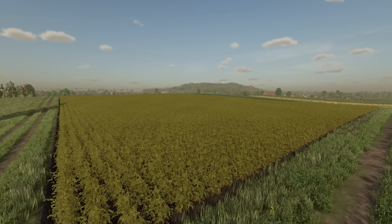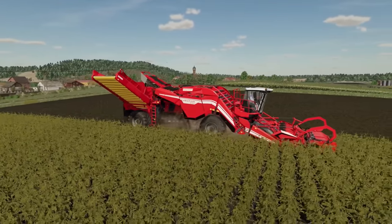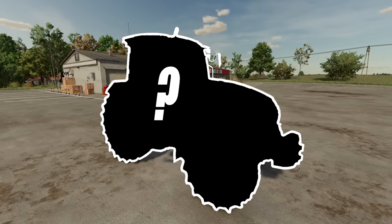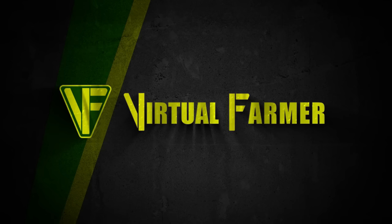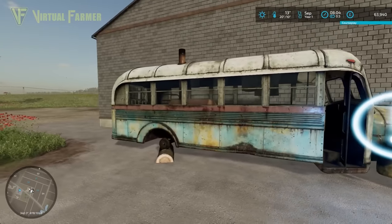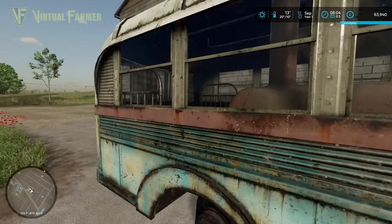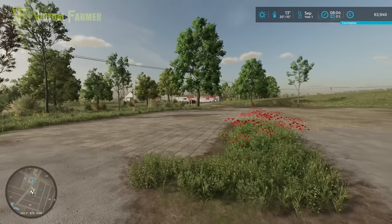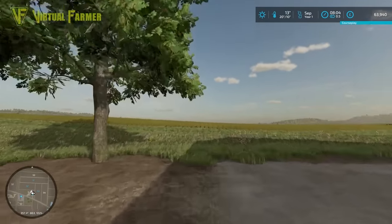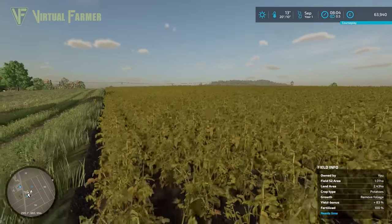Today on Zolonka the potatoes are ready to harvest, so we're going to hire a harvester and get them lifted to make soup for immediately selling. Maybe we'll make enough money for a second tractor. Hello and welcome along and welcome back to Zolonka. We've had a fairly rough night in the bus - that is not the most comfortable sleeping at all. I want to get a house built as quickly as possible. As I said in the introduction, we have this field of potatoes here ready to harvest.